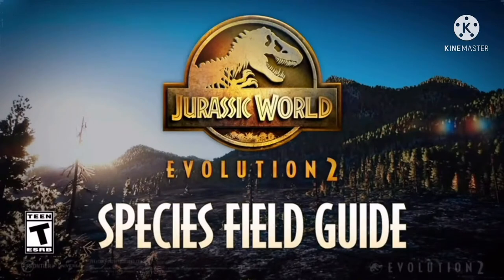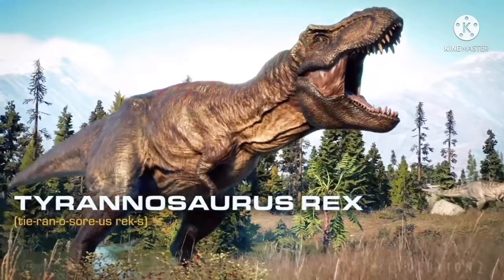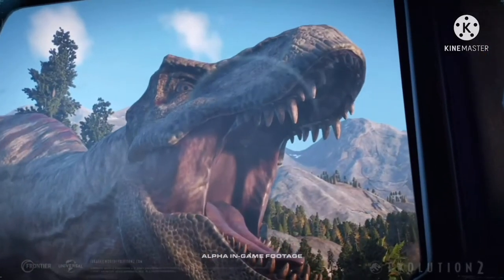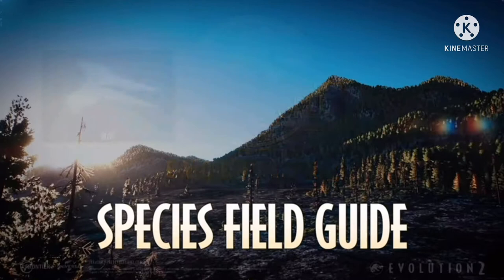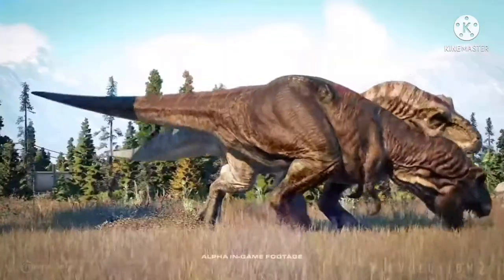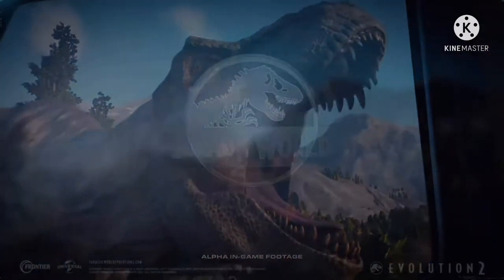Welcome to another Jurassic World Evolution 2 video, where today we've got the newest species field guide — the Tyrannosaurus Rex, or T-Rex. It's finally here, one of the ones I've personally been waiting for for a long time. I was kind of surprised my expectations for the tease yesterday were correct. I didn't think the T-Rex would be coming this soon, especially with just under two months until the game's release. Last time, the species field guide for T-Rex was one of the last ones they did, but oh well, I'm fine with it.